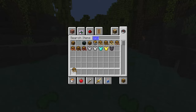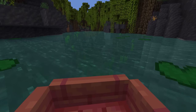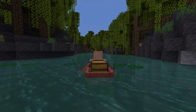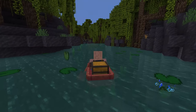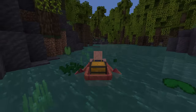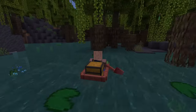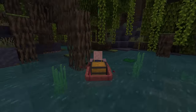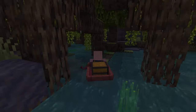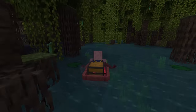Another new addition is chest boats, which are super useful when exploring oceans or rivers. You can sit in a boat with a chest and have basically double the storage you'd normally have. The mangrove swamp itself looks really cool — you can see all the tree roots coming down into the water, with moss carpet surrounding the area and giving it a unique feel.